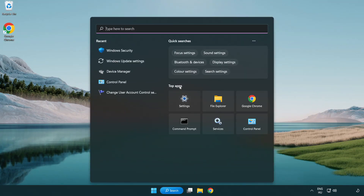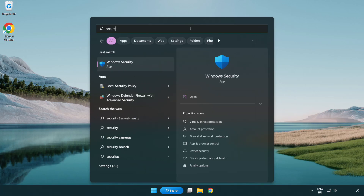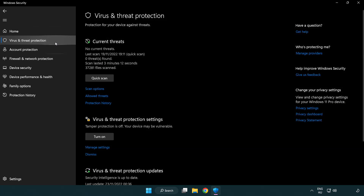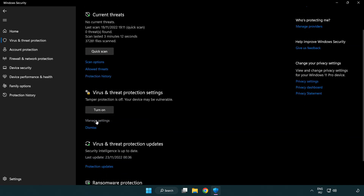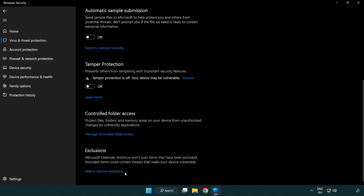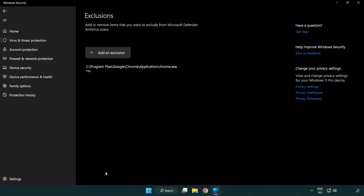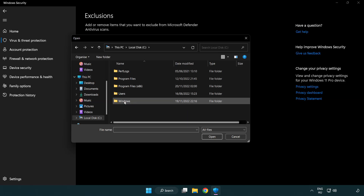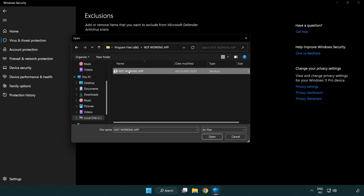If that didn't work, click the search bar and type Security. Open Windows Security and click Virus and Threat Protection. Scroll down and click Manage Settings. Scroll down and click Add or Remove Exclusions. Add an exclusion — try File and Folder — and find your not-working application. Select it and click Open.